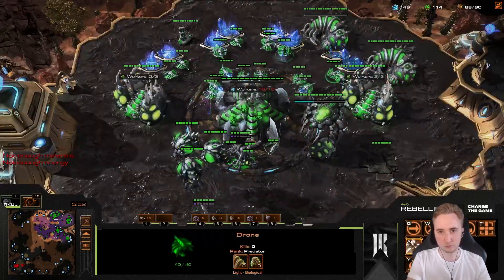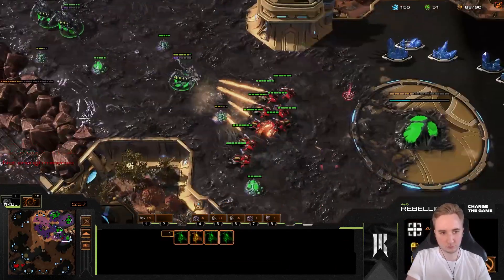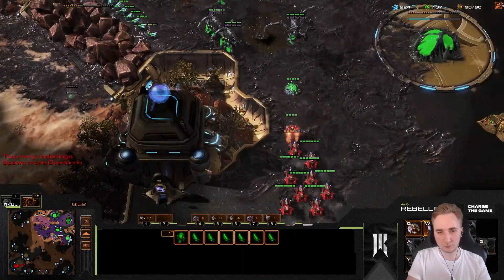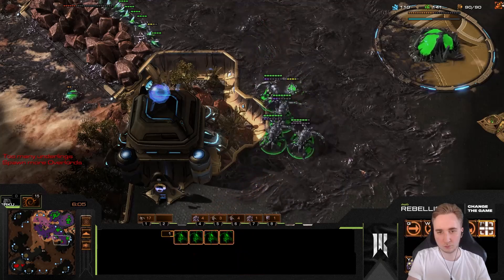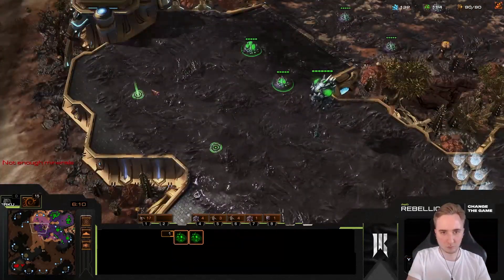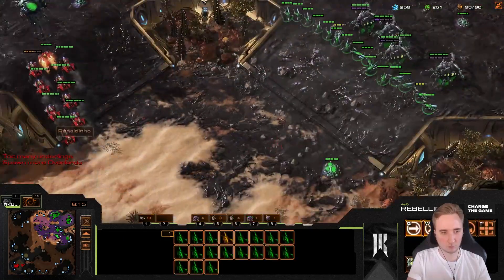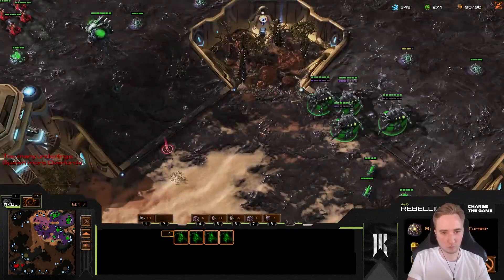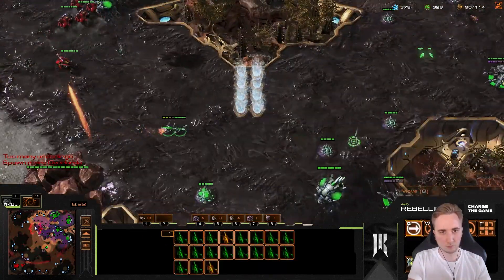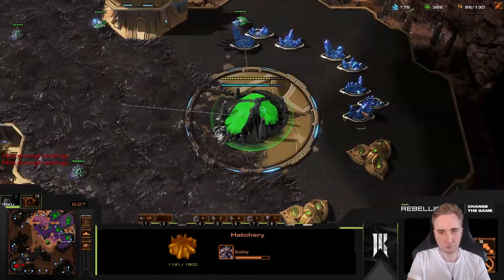Always make sure to kill the important rocks. The most important ones are on Romanticide in front of your third base if you take the forward third, as you should. On Oxide there's the obvious one. On this map this one is very important, and on Light Shade the one next to your forward third as well — it might not seem obvious, but it's very important on Light Shade. Whenever you see the hellions' exact location, use your lings to attack those rocks, unless the hellions are threatening.